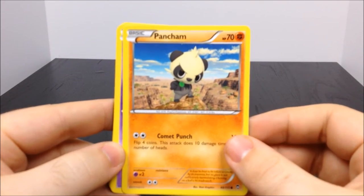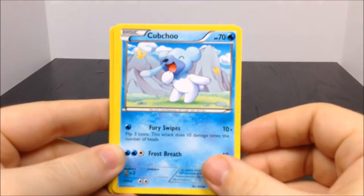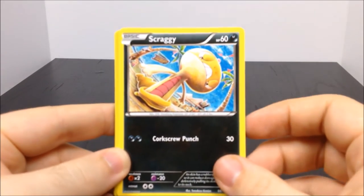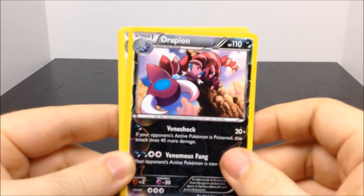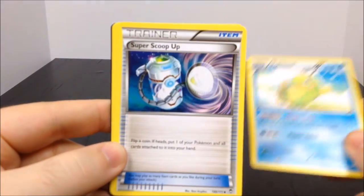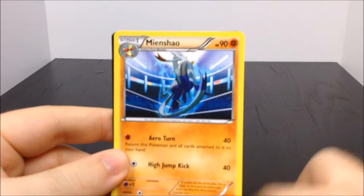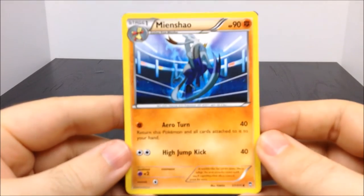First up for this we have Pancham - which is cute with the panda - then we have Golett, Cubchoo - it's such a weird bear with a booger hanging out - a Scraggy, Bellsprout which is a cool card, a Drapion - something like that, looks really cool, goes with that other scorpion thing - a Politoad which is really cool, a Trainer Scoop Up, Trainer Jaw Fossil, and a Mienshao - I don't know, it looks really cool whatever it is.